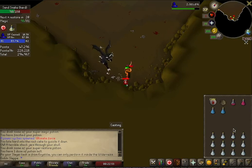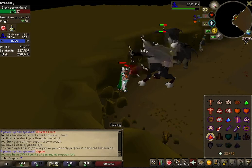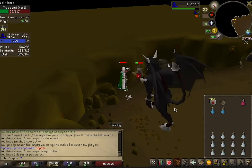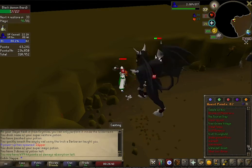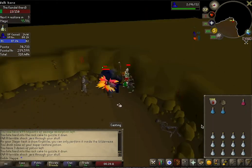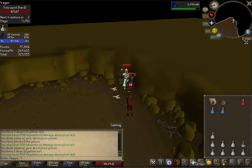Using this method, a full session with one inventory of absorption potions, maybe a prayer potion, and a couple of super magics can last over an hour — close to two hours — making just under 100,000 experience an hour. That's pretty good. If you're still in the 70s or 80s after you unlock Fire Wave, you're going to be getting at least one level per trip. And like I said, it is super AFK.